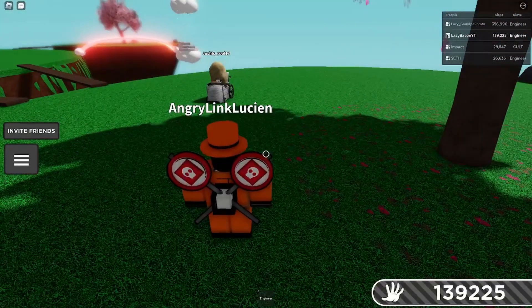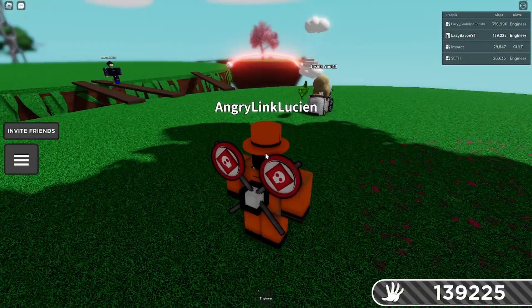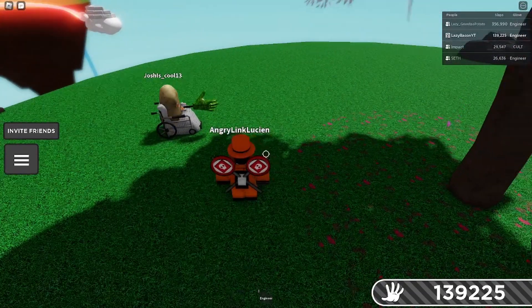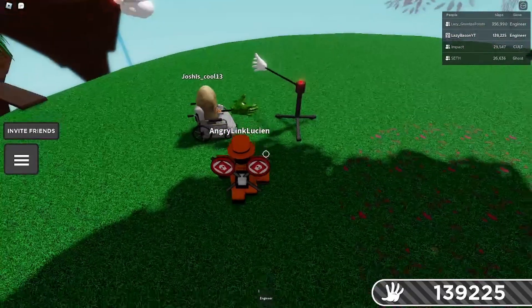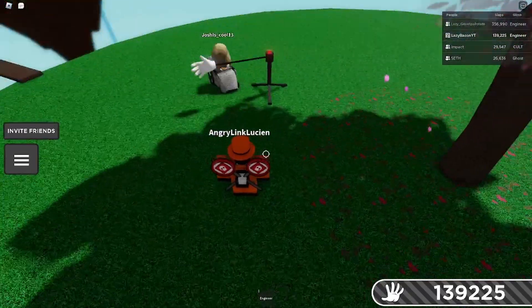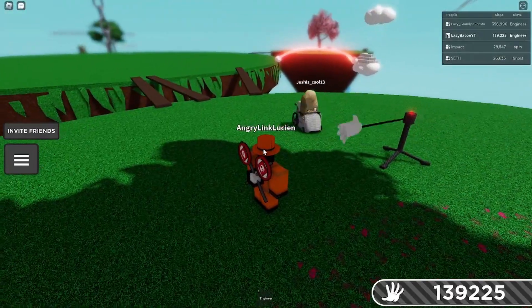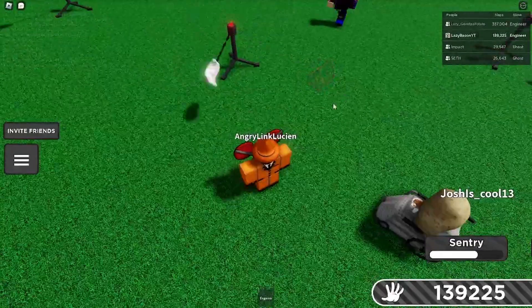We're going to show you how to get the hammer glove in the toolbox badge. Whenever you spawn a sentry, there's a chance it might spawn a toolbox. You can't collect your own toolbox — you can only collect others' toolboxes. If you click it, you'll get the badge.